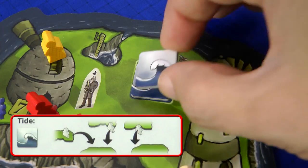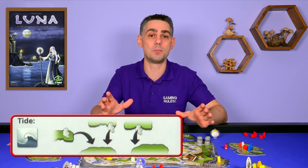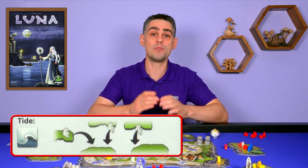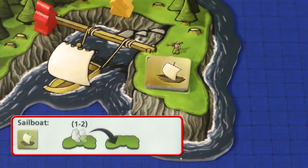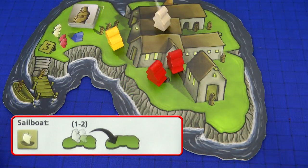The Tide action requires you to spend a Tide Favor token back to the appropriate Isle. It's similar to the Journey action in that you can take any number of Novices from any number of Isles and place them next to any number of Isles. But you can also move inactive Novices — ones that you've already used for an action this round — getting them into position ready for the next round. The Sailboat action is the most powerful movement action, but it requires you to spend a Sailboat Favor token. You can then move one or two Novices from one Holy Isle to any other Holy Isle, and the Novices remain active so you can use them again this round.